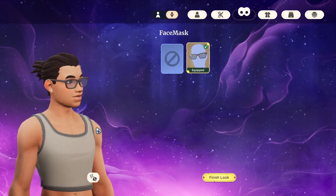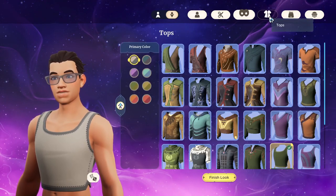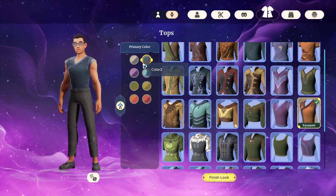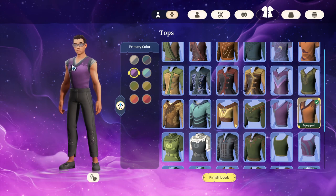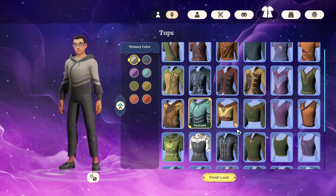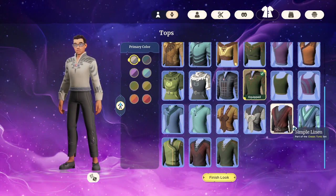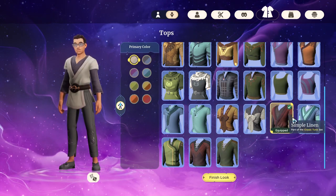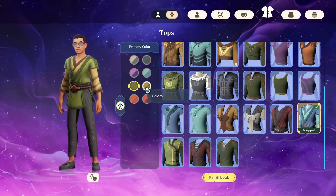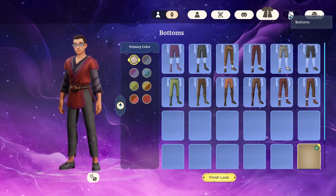Face mask — glasses is all we have at this point, we'll unlock more. I wish we had just like regular glasses, but that's okay. What are we gonna wear? I like this vest and the color scheme — or we go with the Dr. Hills color scheme. This is the black on red — that looks nice.